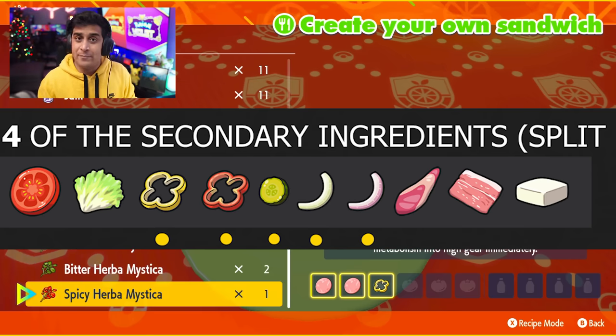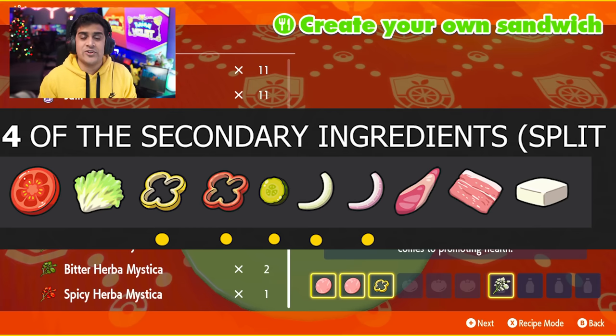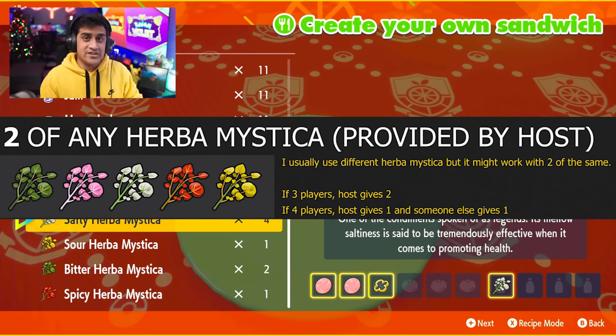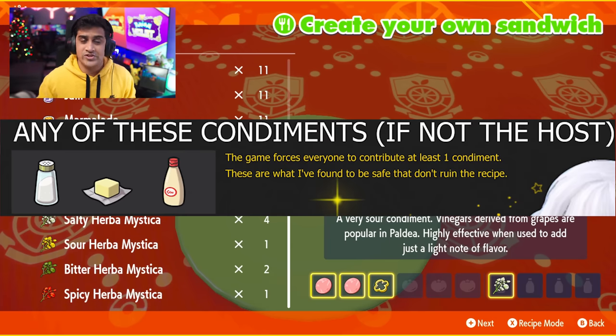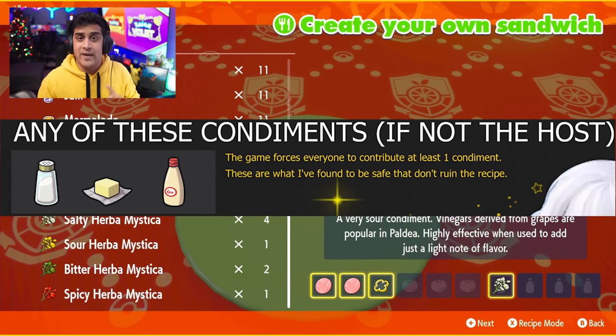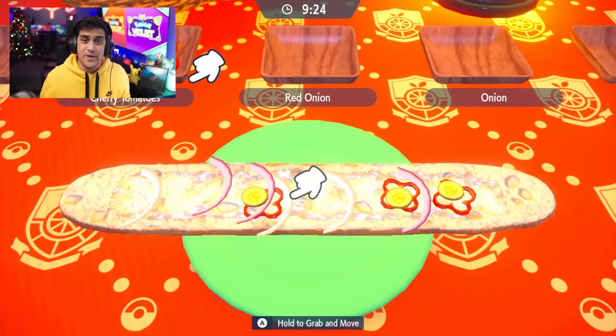So the host would throw a yellow pepper, player two will throw a red pepper, player three will select pickles, and player four will select onions, for example — as long as nothing doubles up. At that point, everyone hits the next button going on to the condiment part. The host places two Herba Mysticas of your choice together. After that, each of the players will place down a specific condiment that is different. The ones I suggest — and that Chef Keith suggested — was one player throw down salt, another player throw down butter, and another player throw down mayonnaise.